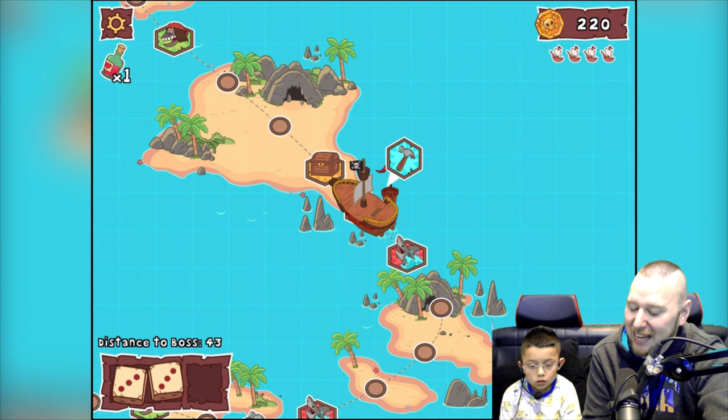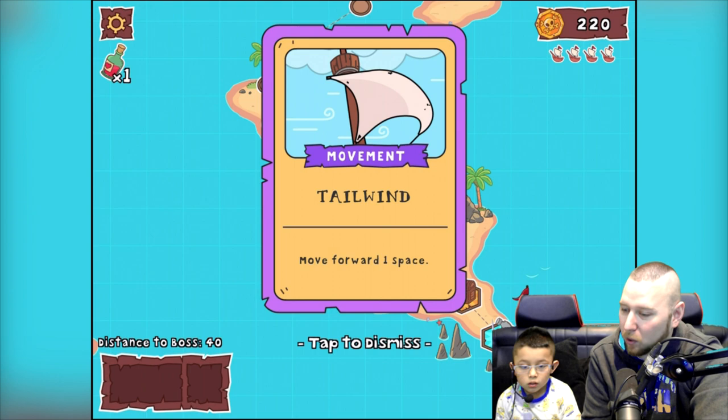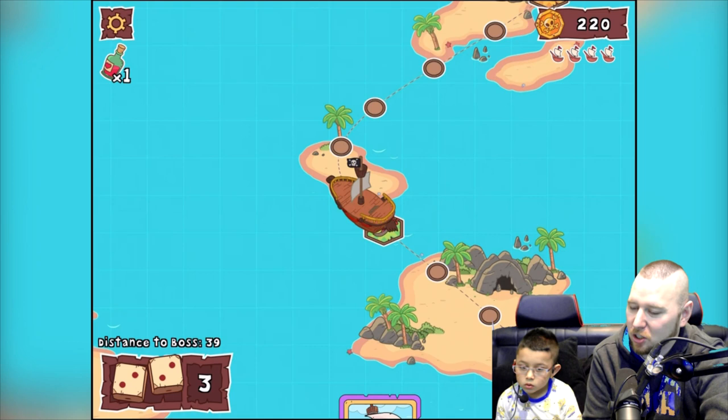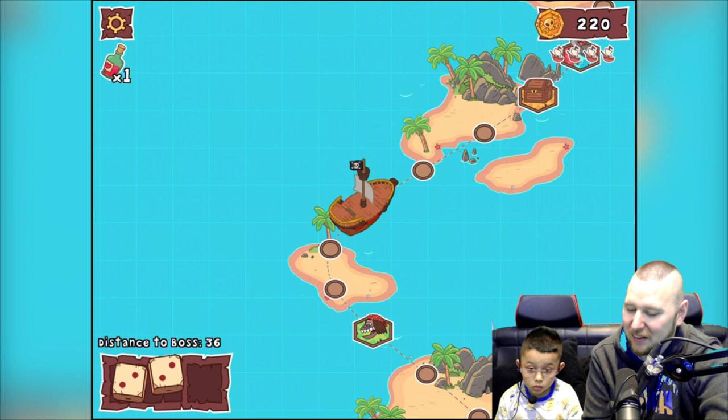Three — one, two, three — move forward? Actually we have got enough to go forward and get the ice upgrade. On our next turn we'll use it. Four — one, two, three, four. Oh no — lose your entire hand of cards! No way!